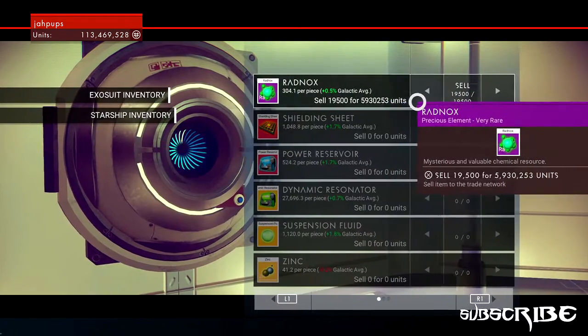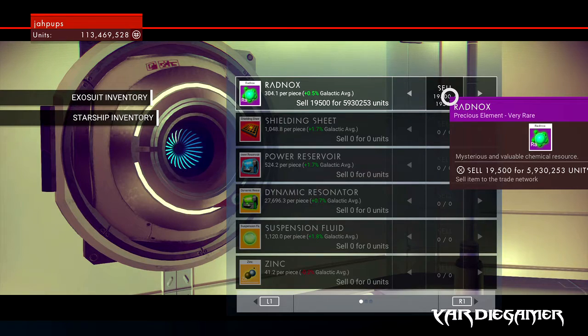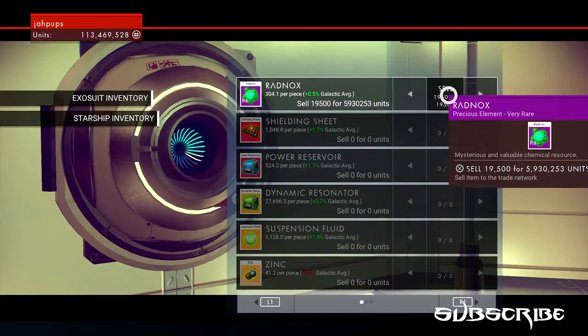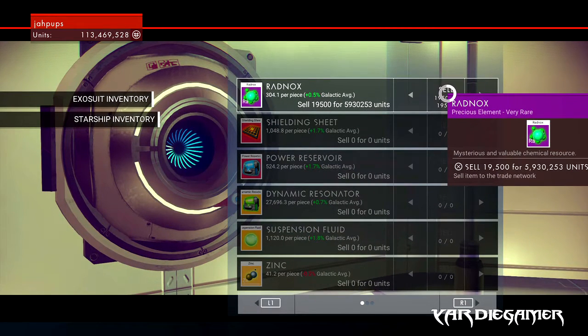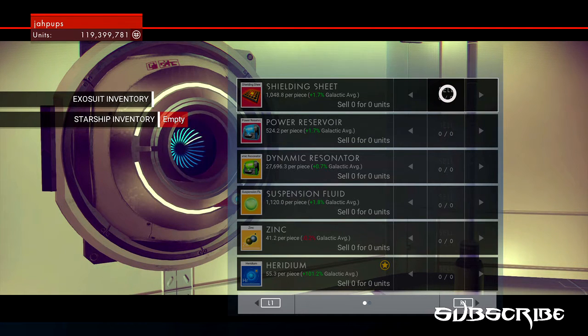My complete total right now is 19,500 Radnox. With all of that added up, it comes to basically six million — I didn't even know it was closer to six million than five. So I go ahead and sell all of this, and there it goes — look at my money going up. See, 119 million.